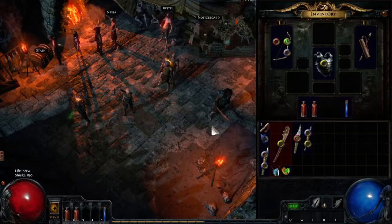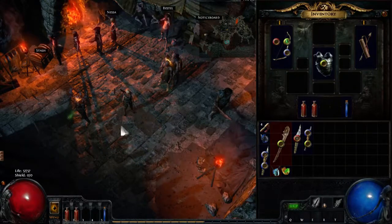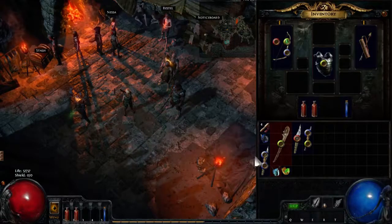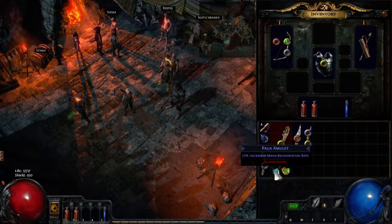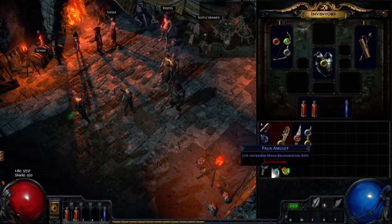Looking at what we found when we killed Hillock, we can now have a closer look at items and what differences there are between certain items. The first thing that we notice is that we have mostly white items, and we have one blue item, which is a magic item.